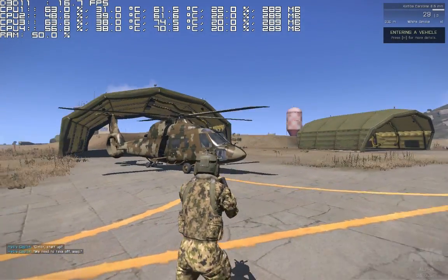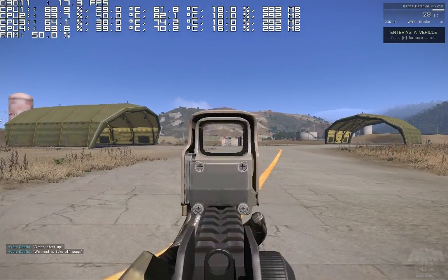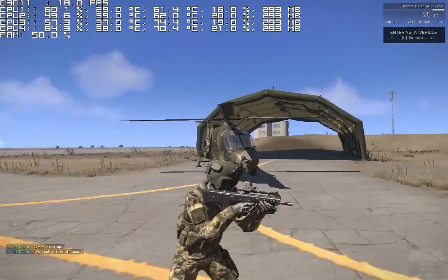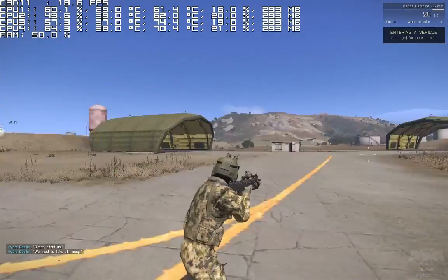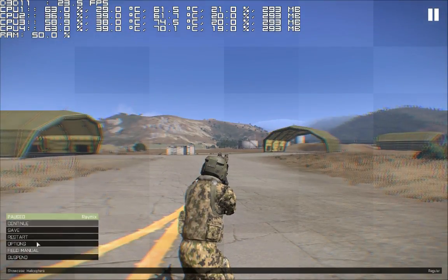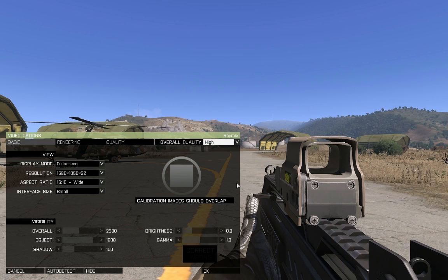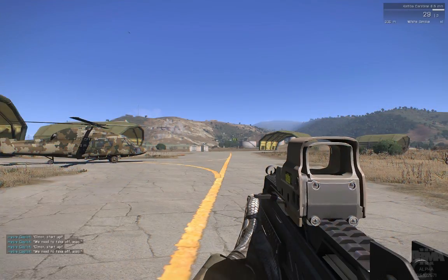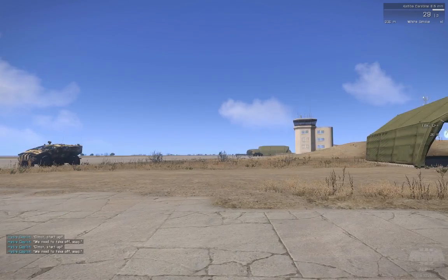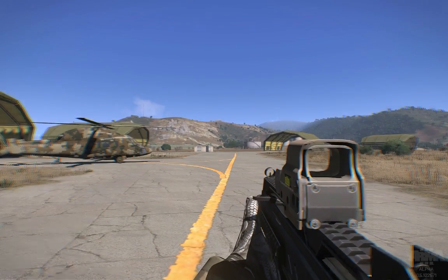For in-game options, you want to start off with a certain base setting — one of the default settings will work nicely as a base, then you start tweaking from there. I started with the Standard setting, the game was smooth, so I went ahead and chose the Higher setting. This looks much better but it's also where the game starts dropping frames, so I'll use this as a base to tweak from.